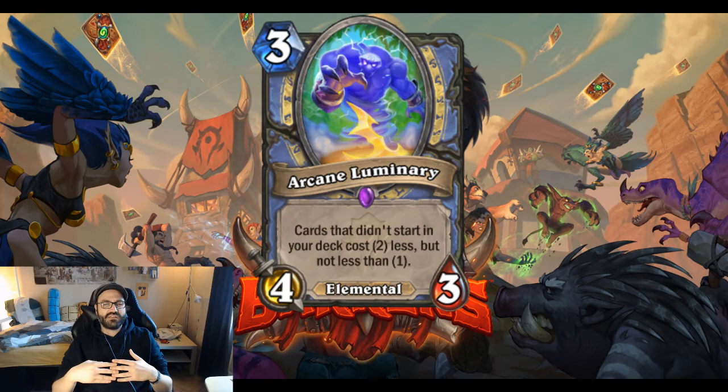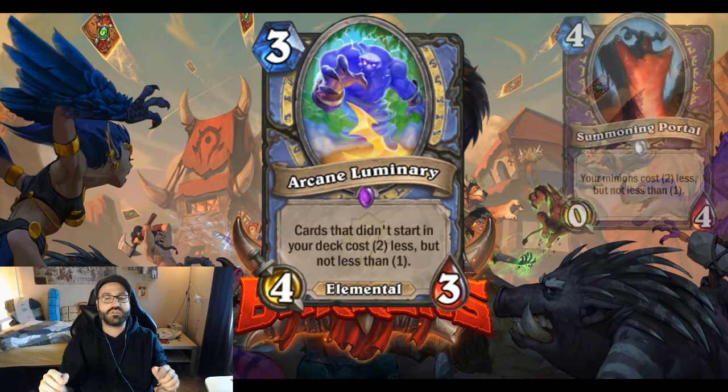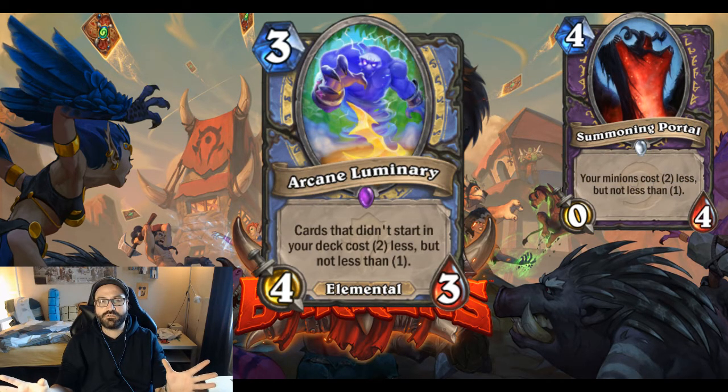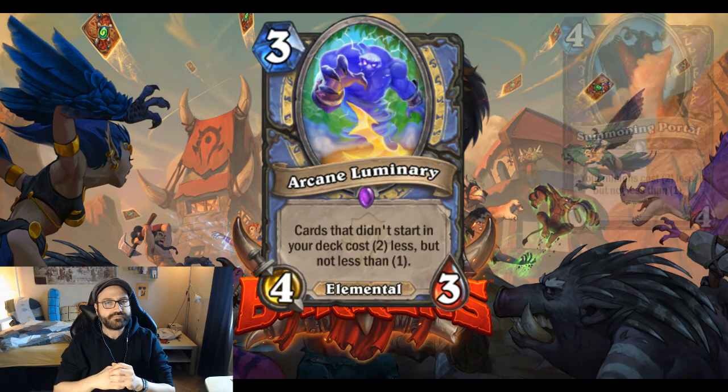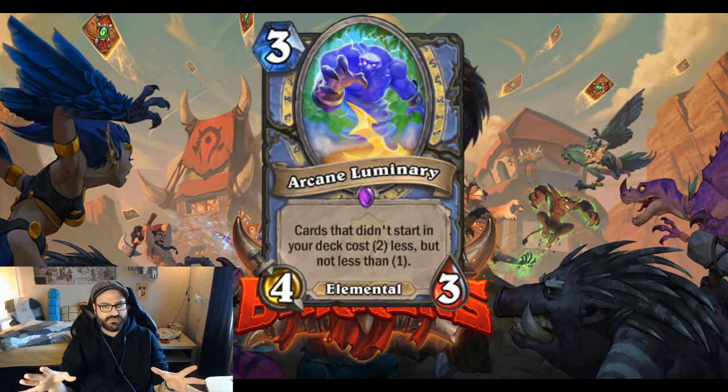If you look at this card, I think you think about Leyline Manipulator. And yes, that's quite similar. But Leyline Manipulator had a battlecry — this is an ongoing effect. You only get the effect as long as Arcane Luminary is on board. With Leyline, you could just play it out and take advantage of the battlecry. I think you should compare this more to Summoning Portal for generated stuff. Summoning Portal just has an effect for minions; this is every card that you generated somehow — discovered or got a hold of somehow else.